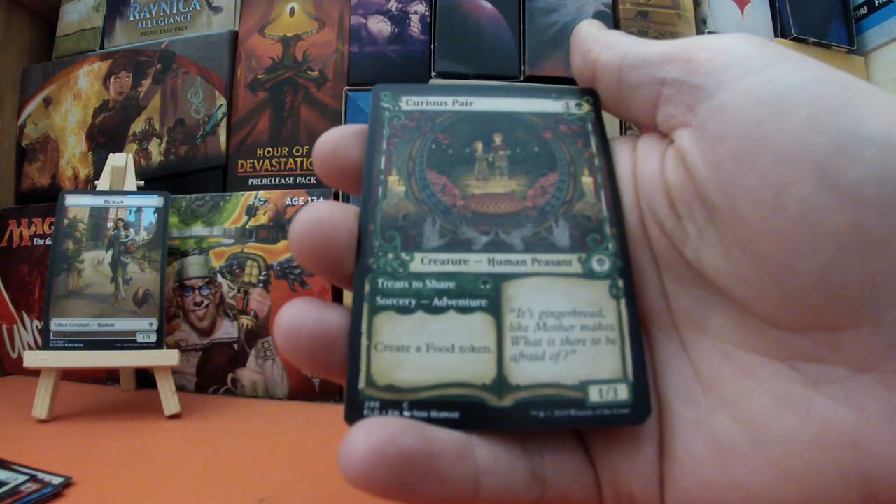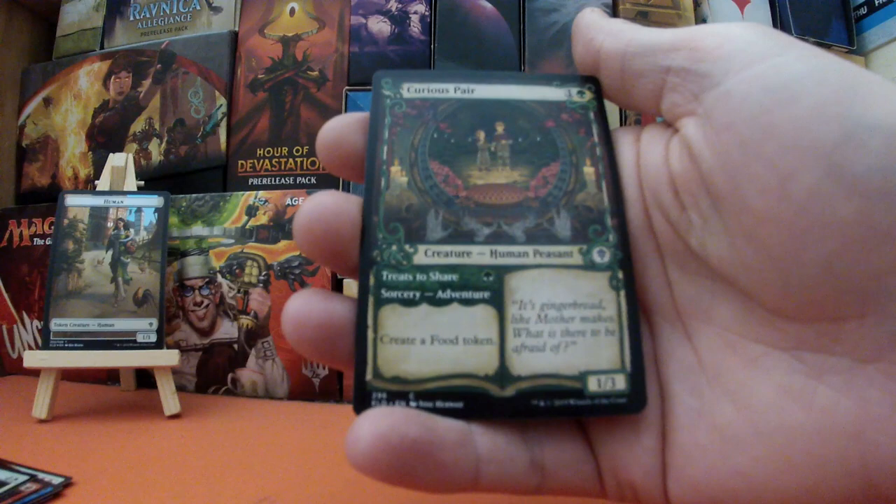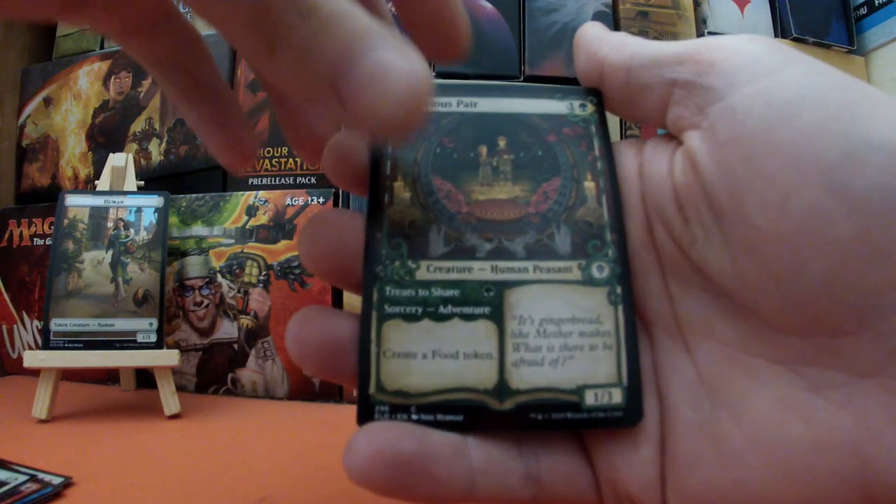Next we have Curious Pair — a Human Peasant, one and a green, a 1/3. We also have the adventure Treats to Share: for one green mana you can create a food token. So we should have one more card.